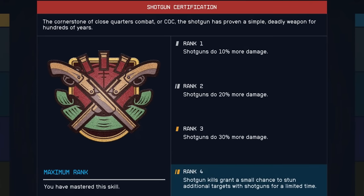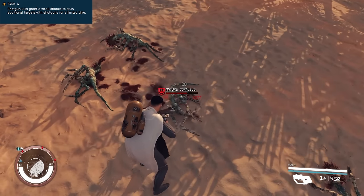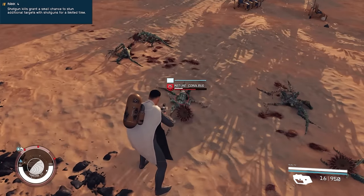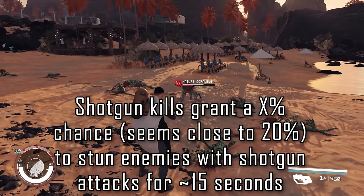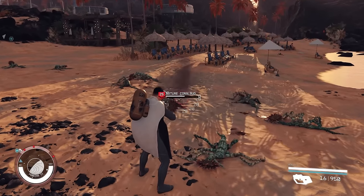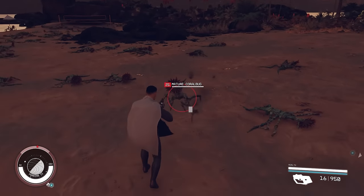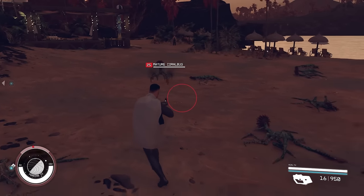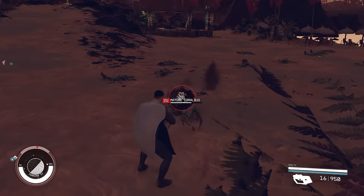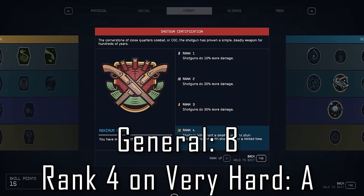Shotgun Certification does have a neat rank 4 perk that is more geared towards high difficulty level players, as on lower difficulties most shotguns have little trouble one or two tapping enemies. At rank 4 it says you have a small chance to stun additional targets with shotguns for a limited time — a really shitty description. Here's how I would reword it: shotgun kills grant an X percent chance to stun enemies with shotgun attacks for 15 seconds. Basically, for 15 seconds after getting a shotgun kill, any shotgun attack has a percentage chance of stunning an enemy instantly. This would be helpful on higher difficulties as a shotgunner in the thick of it, giving you the option to move onto a new target right after stunning them. Overall the skill is fine — I'd say it's a B all around, unless you're on a higher difficulty, in which case I'd say A is a fair rank for rank 4.